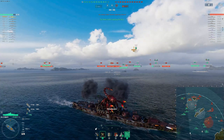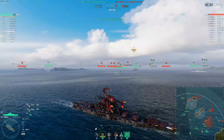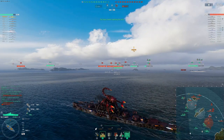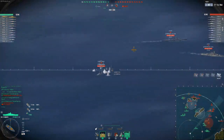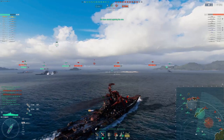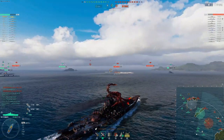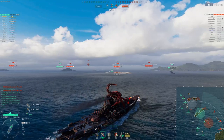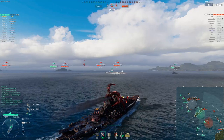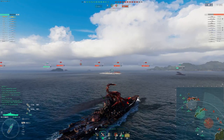If you look at how far back I am on the mini-map right now, if I was closer in with my teammates I could help push the enemy back because we'd have the advantage over the C cap. But being so far away means I wasn't able to do much at all. BBs should always be near the front — not so close that you'll die to torpedoes, but close enough.